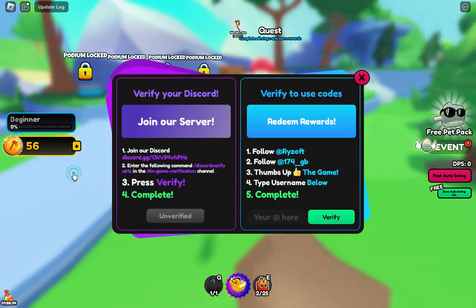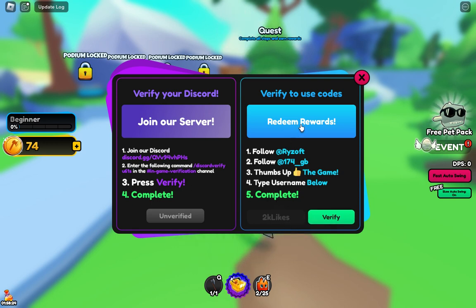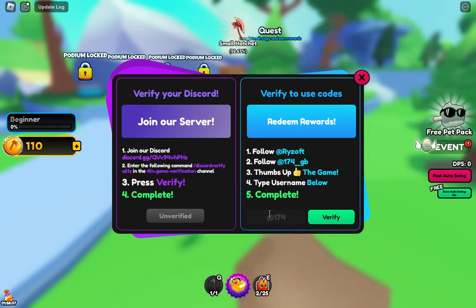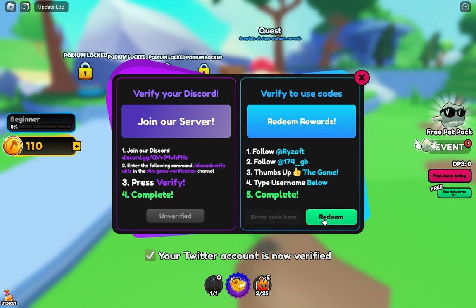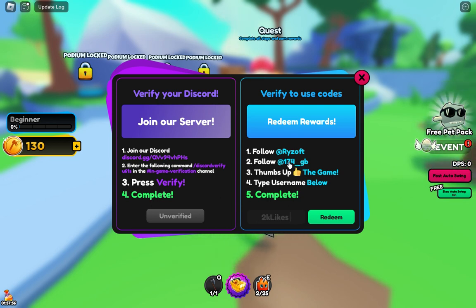Let's use the code now, guys. We can verify the code. This is the code — 2k likes. To redeem, we have to follow on Twitter first, then we can redeem the code. We are unverified, so type below. You can type this code: at the rate one_saver4_gb. You can verify with this — it's simple, I made this trick. Now we can redeem!